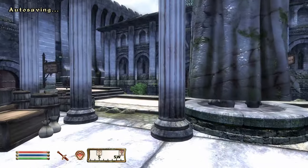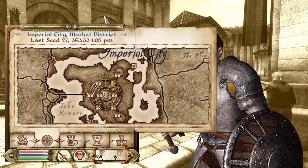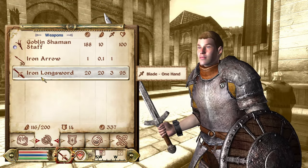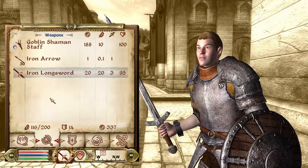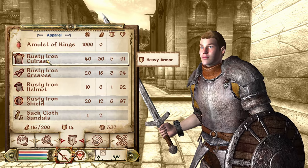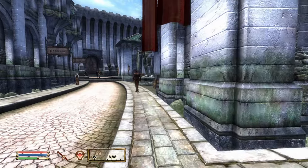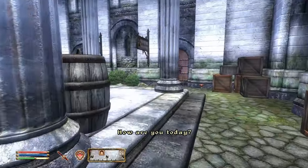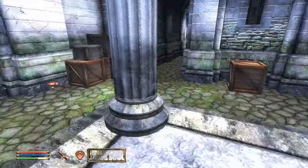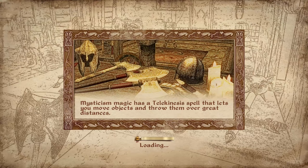We're going to skip the weapons merchant because we've got a decent iron longsword — not a rusty one, just an iron longsword. We want to get better armor, so we want to get rid of this rusty stuff and find some actual proper armor. We might also stop at the cheap spell merchant to find something a little more healing for us.